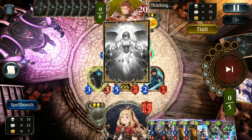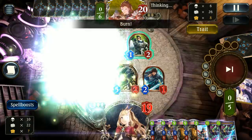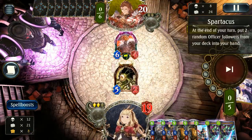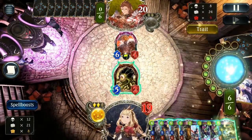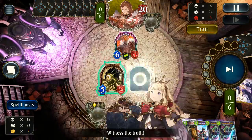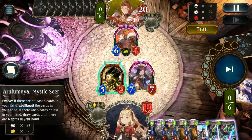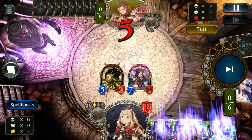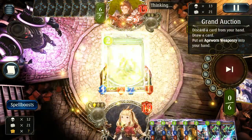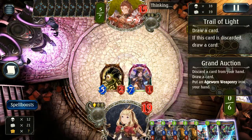They went for a Spartacus, which is an interesting one — not the card I would have expected to see from this Sword player. I'm wondering whether this is a one-off because it doesn't feel like they're running a full-on discard Sword; it feels more like they're going for some kind of mid-Sword. Our Mystic Seer is going to do us a really nice job at continually spell boosting our hand. Then we see Grand Auction discarding cards — so this is more of the discard engine, which is what I would have expected to see early on. Trial of Light, pretty standard discard card.